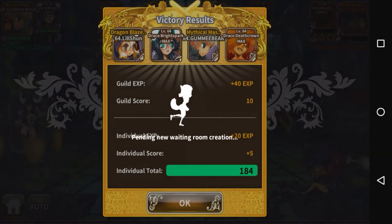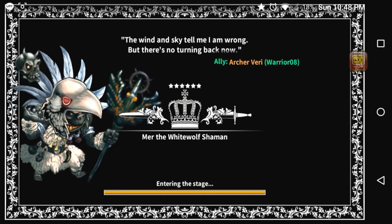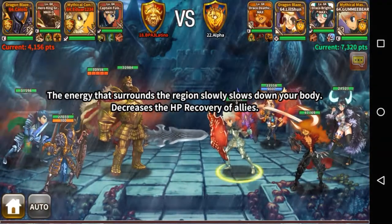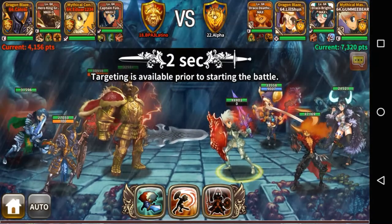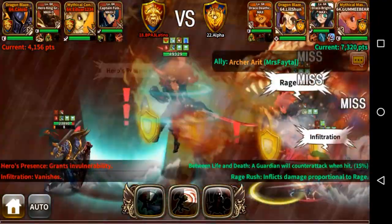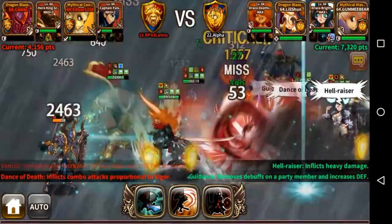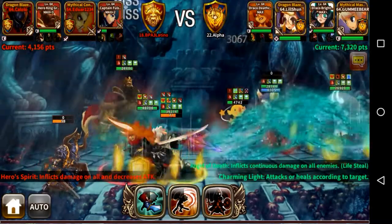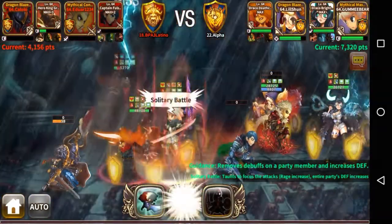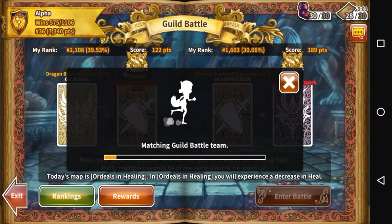Most of these guild battles really rely on Bright Spark's four-second stun — without it, we wouldn't have that window to deal enough damage. With Deathcrown focusing our damage onto a single enemy, we can take them down one by one. They have a warrior and a couple of tanks with Full Sun, but with me tanking as Gummy Bear and Little Shun healing, even though the priest's equipment isn't maxed, we're still doing enough damage to win efficiently.